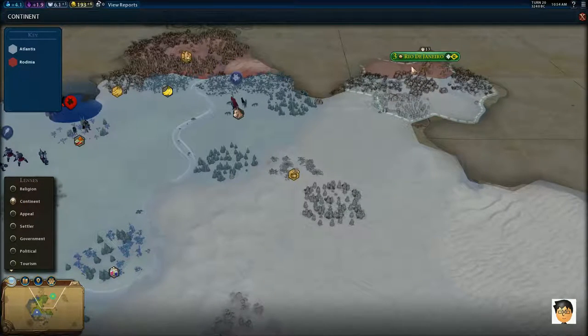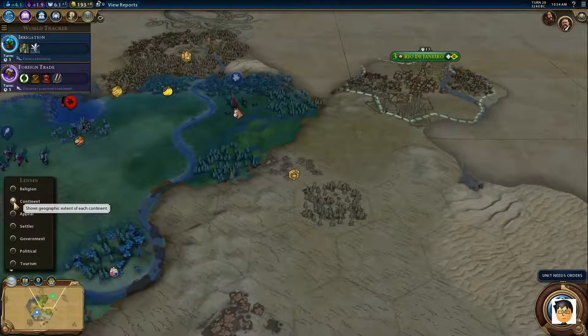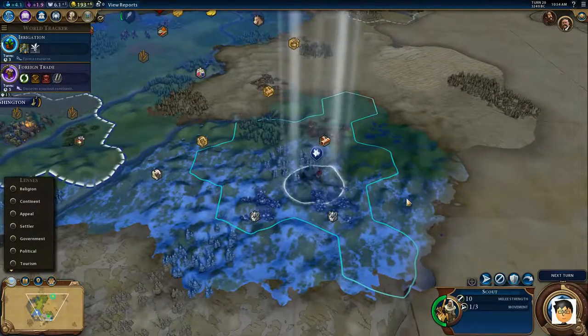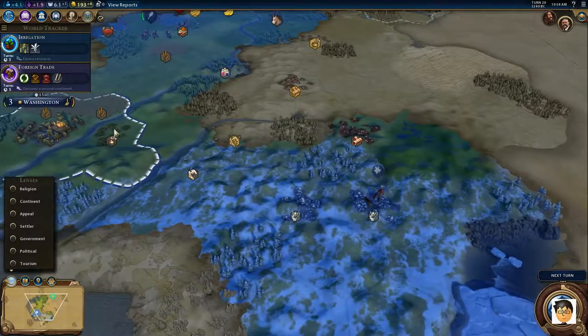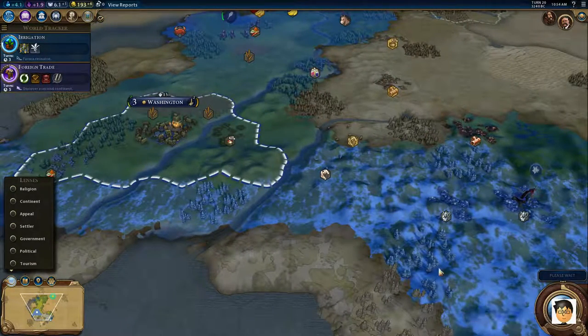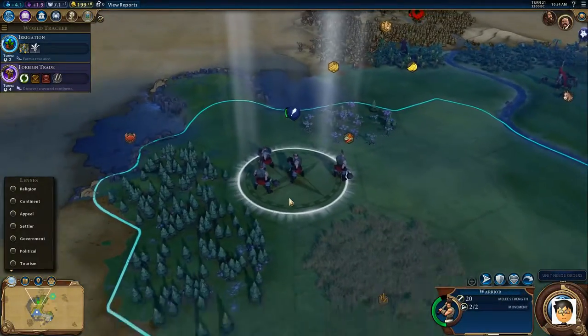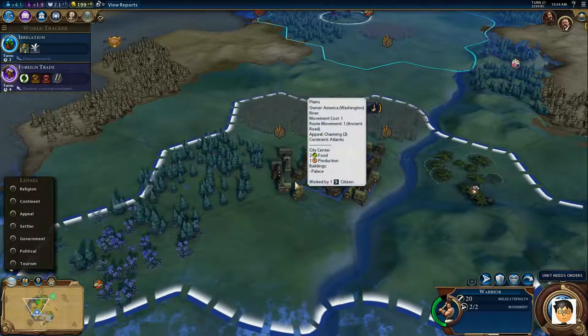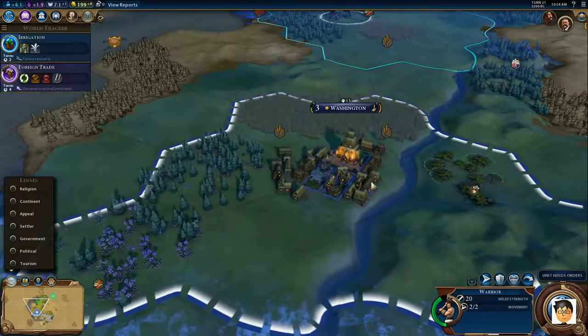Part of Rio is on the other continent and part is on our continent — that's an interesting setup. Let's keep exploring. I probably want to build a defending unit next time I build something. It's nighttime now — you can see the little flickers and the little houses have lights on.